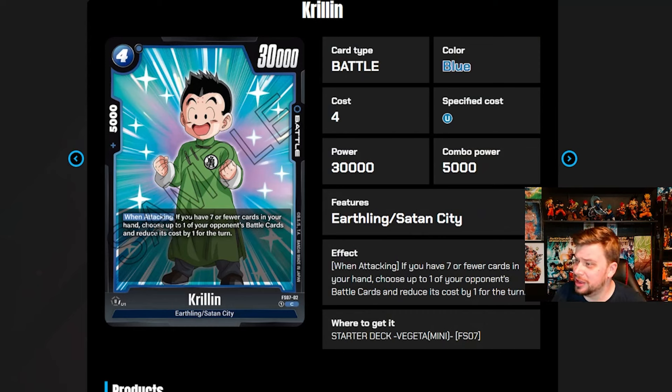This leader is going to heavily depend on the support it gets. So let's hop into the first of eleven cards. We have Krillin — a four-cost 30k body. Love that they're giving Krillin boss stats. He has 5k combo, and when attacking, if you have seven or fewer cards in your hand, choose one of your opponent's battle cards and reduce its cost by one for the turn. Already seeing some cost-lowering ability, though only by one. It's a pretty big attacker — 30k is decent.